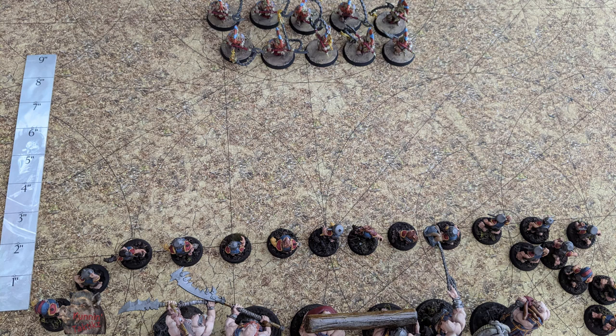Defensive screening is all about positioning in our turn before the enemy gets a chance to move. Here, you can see that we have created a wall with our noblars, with our iron guts just under two and a half inches behind the front line. This allows us to be pulled into combat by the enemy when they engage us. However, it also means that Fyreslayer berserkers, having only a two-inch reach, will not be able to attack our iron guts in the process.